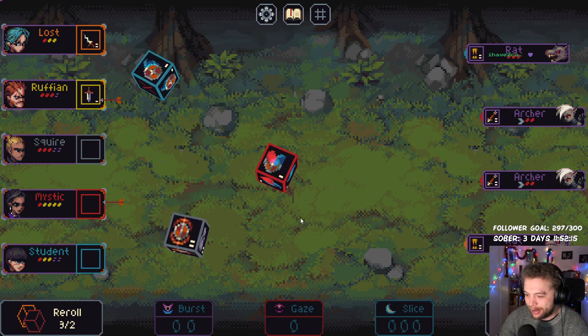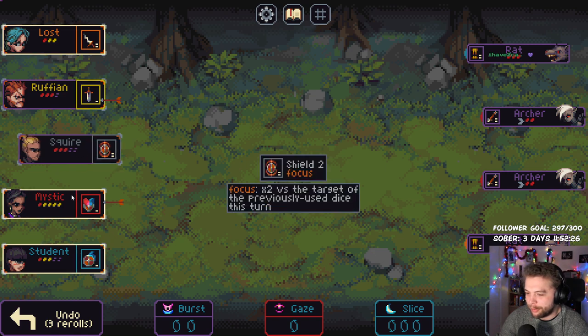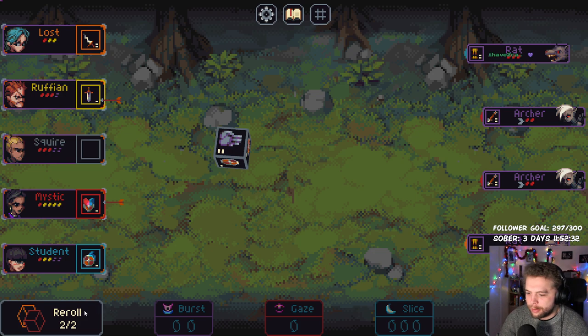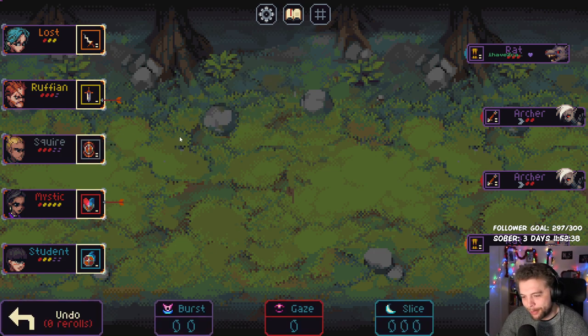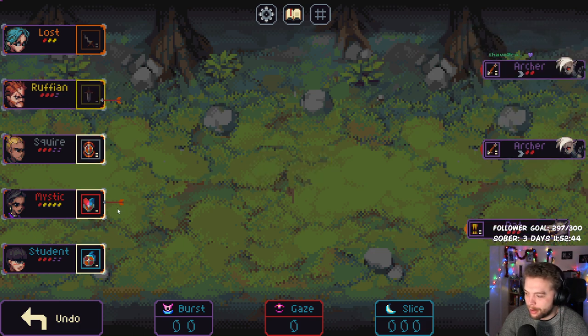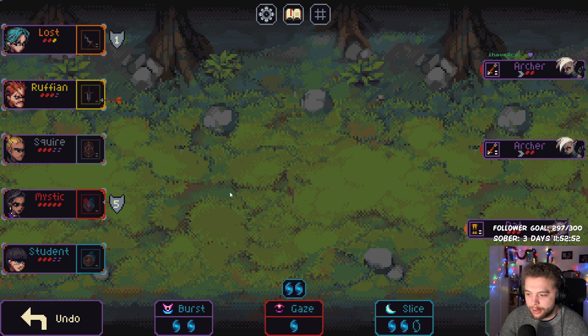That kills a rat — that's good. We'll shield the mystic and get some mana. Let's get rid of that — if we can get one more damage we'll be able to kill another thing. We didn't — oh no, another reroll because we got the extra reroll from gaze. Okay, well that's what we had originally, fair enough. Kill a rat and then shield up the mystic. Wait — do that then that, you get the double shield, nice. No point in bursting so we might as well gaze.